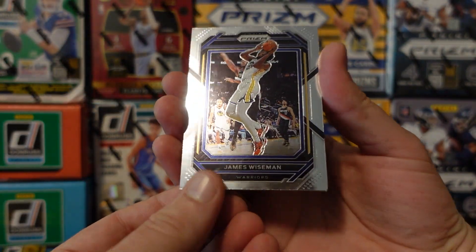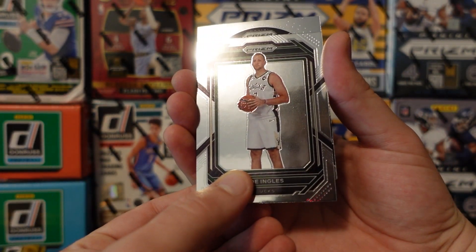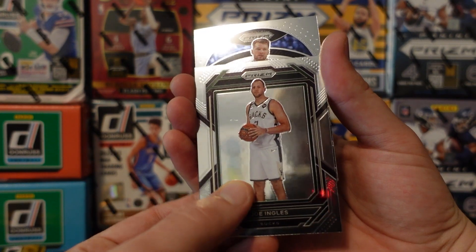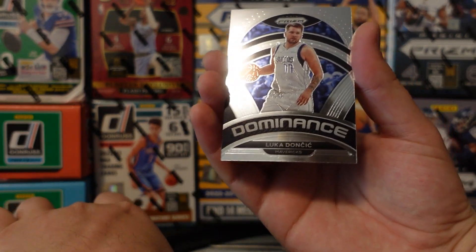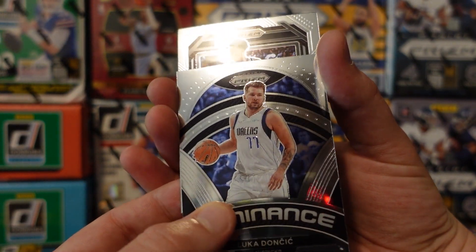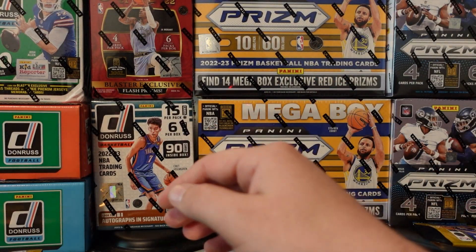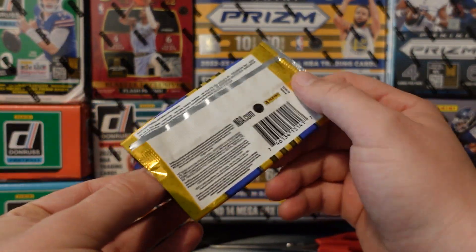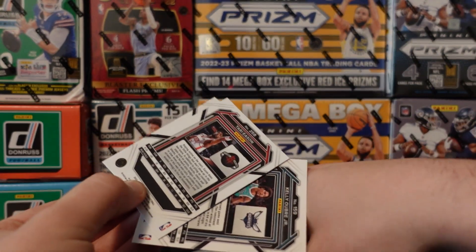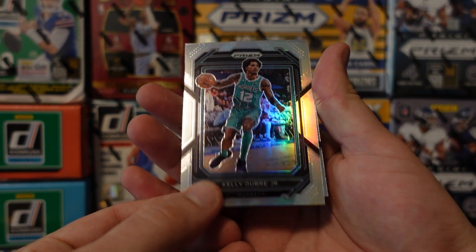Got Wiseman, Luka Dominance — okay, looking pretty rough so far, come on, hook it up. Oh, I dropped it! All right. Butler — there's our silver.